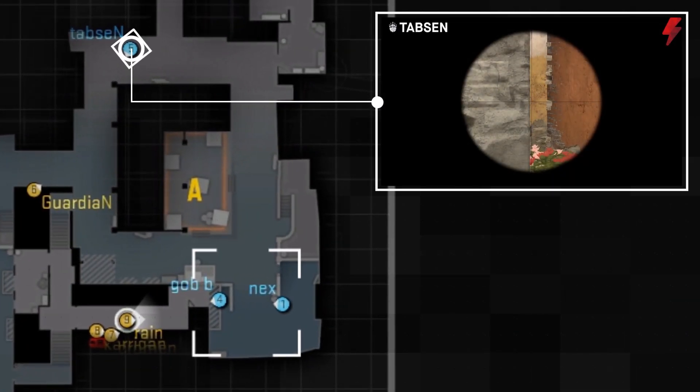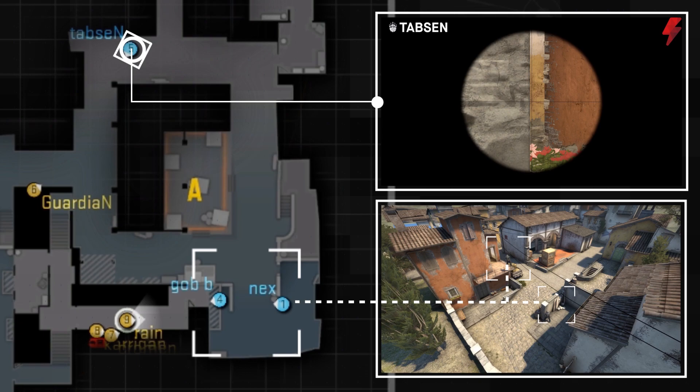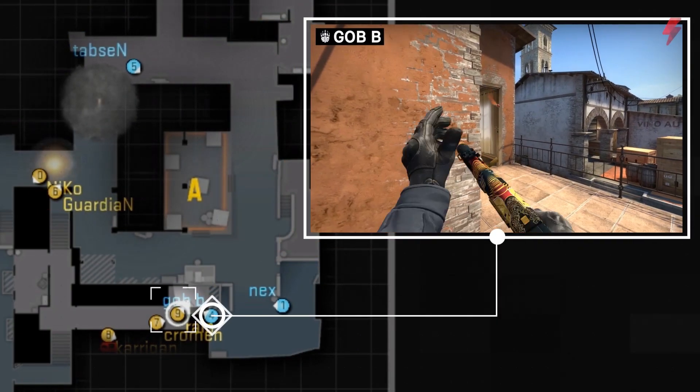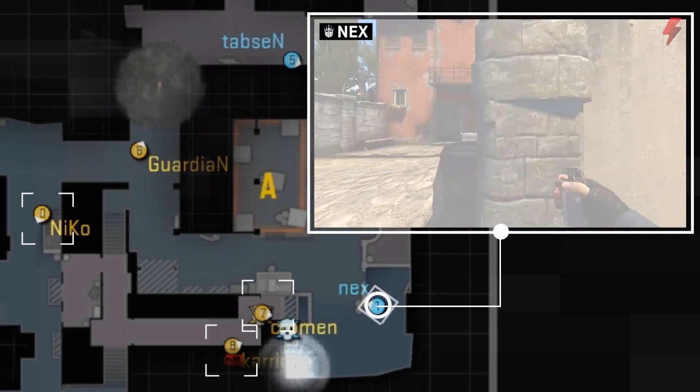Notice how BIG only has Tabson watching mid from arch side. They don't need to double up on mid, since Nex and Gobby are in a position where they can cover both apps and truck side. When the hit comes in, Gobby takes out Reign before getting traded out. Nex just has to sit back into a pit, finding easy frags on Necroman, Kerrigan, and Neco.